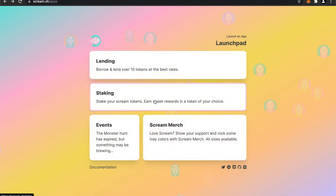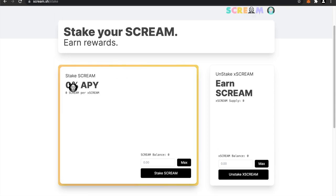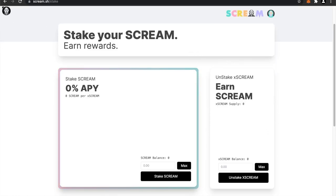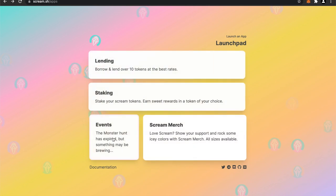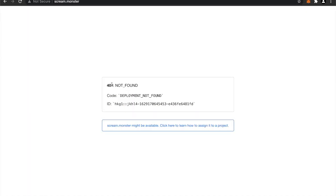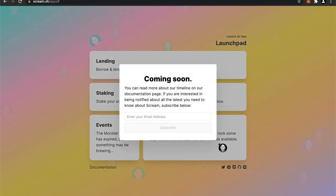There is staking as well, where you can stake your Scream tokens — it shows zero percent APY right now but it's probably not loading correctly without a connected wallet. Looking at their events page, it's a 404 — I must have missed it. Their scream merch is coming soon, so stay subscribed if you want some scream merch.